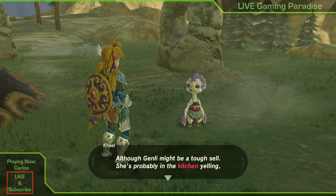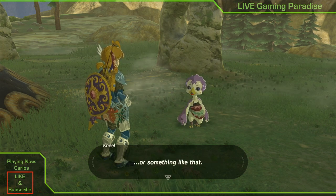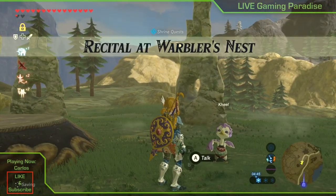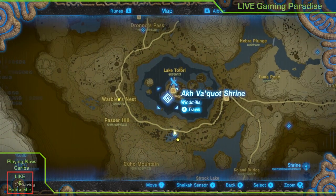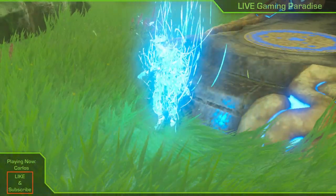First of all, you need to come to the region of the Rito village and find a little duckling who is next to some ruins with a base on top. It's about there as you can see on the map, and you speak to the little duckling.